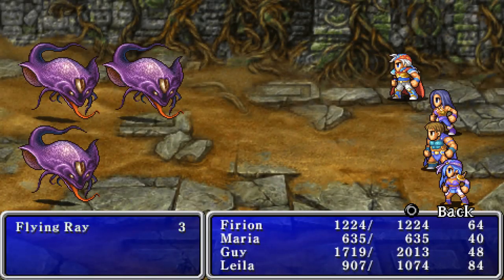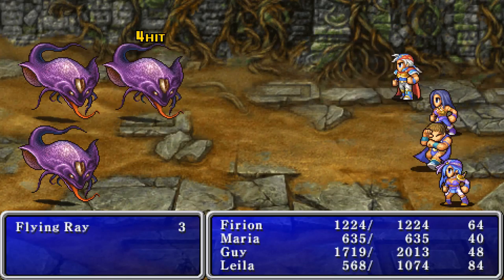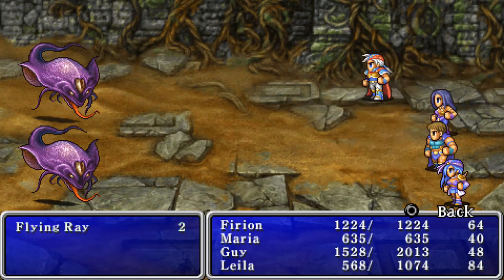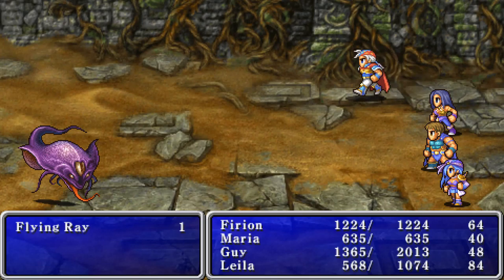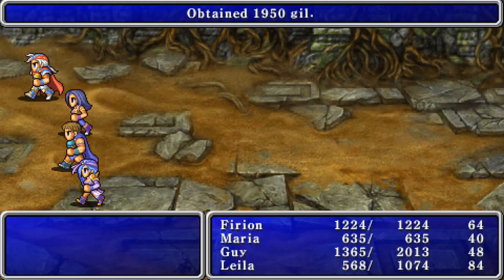There are two treasures in here. Hey, we have flying rays — they hit pretty hard. I think they'll die. They take a little more damage than some of the mages and the flans. They should both die with the next hit. We survived this one. I've got to heal again — it's going to happen a lot. We're late in the game.